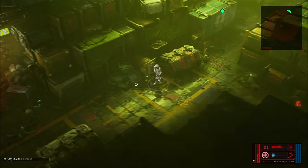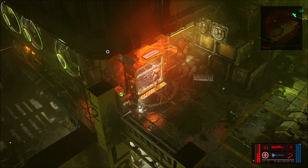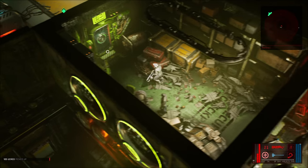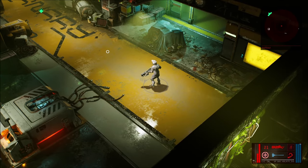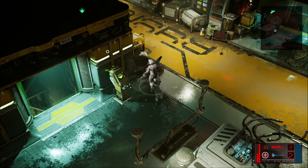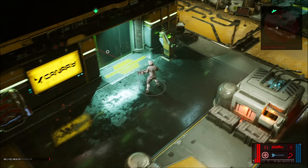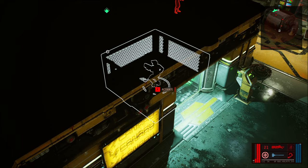We have the boxes and a door here that we need to go through, and then we have another door. When you reach this room you have a lift — grab some supplies if you need — then call the lift and go down.